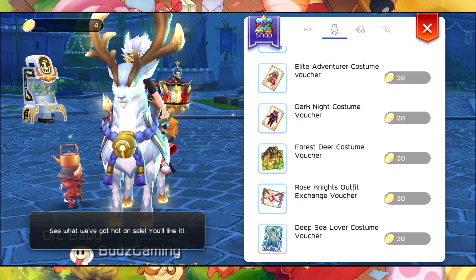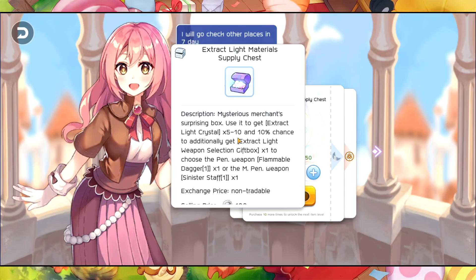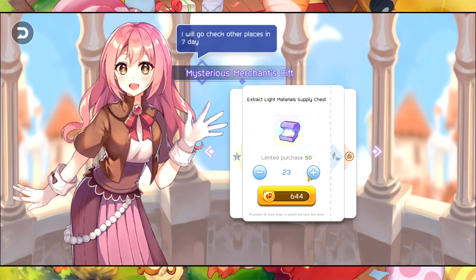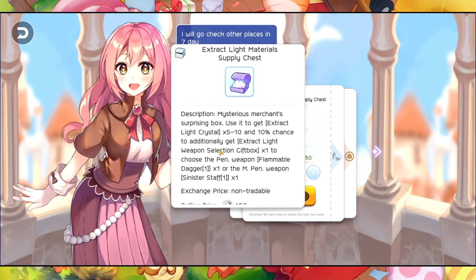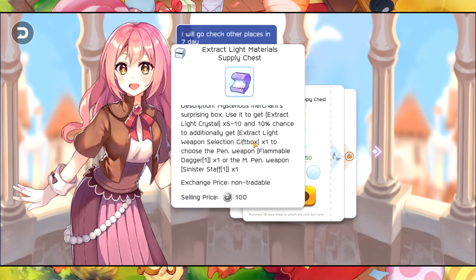For the Extract Light Materials Supply Chest, you can buy it for 28 BCC each, and you can actually purchase 50 pieces for 1.4 BCC, which is a huge amount of BCC. Using it gives you five to ten pieces of extract light crystal, with a ten percent chance to additionally get an Extract Light Weapon Selection Gift Box.